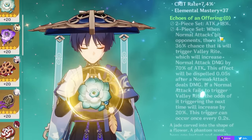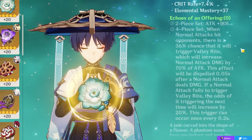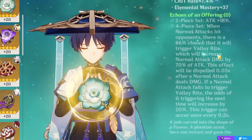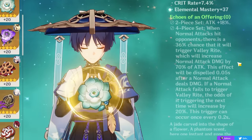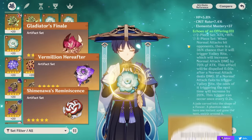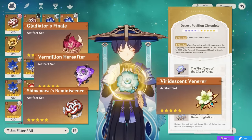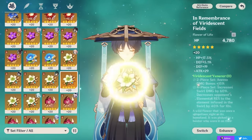The four-piece Echoes of an Offering can also work, buffing normal attack damage significantly, though it's more consistent at low ping — there are interactions that make it harder to proc at higher ping. You can also mix and match two-pieces: any ATK% two-piece combined with any Anemo damage two-piece — either the new Desert Pavilion or Viridescent Venerer — are good, resin-efficient options if you don't have his best-in-slot set.